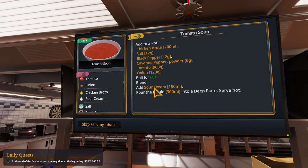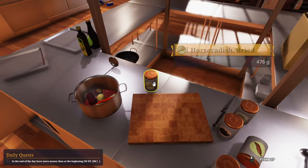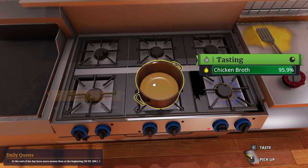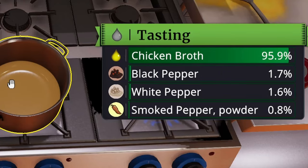Chicken broth, salt, 12 pepper, 12 cayenne pepper, six. Let me have a little taste of this. Yep, there's mostly chicken broth and a bit of other stuff. You need like — oh, that's too much. Well it's a creamy one, what are you going to do? Oh, it's getting anemic because of all the cream.